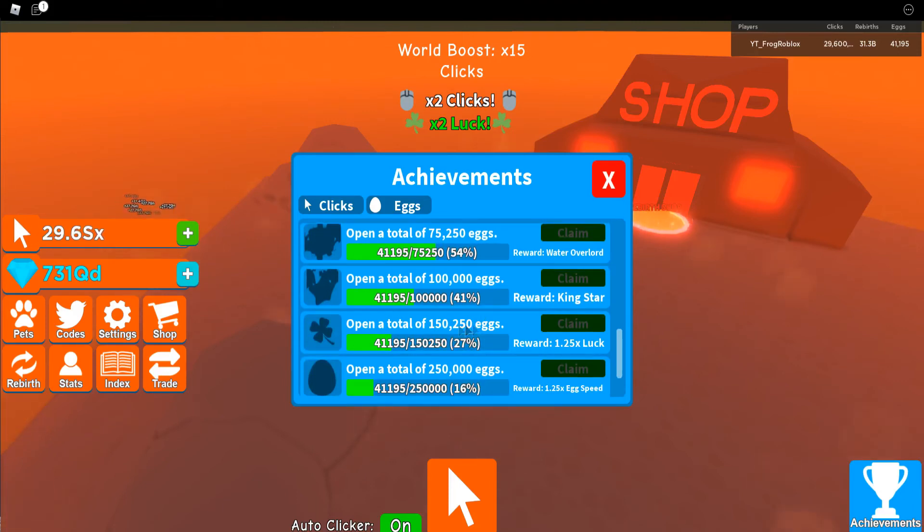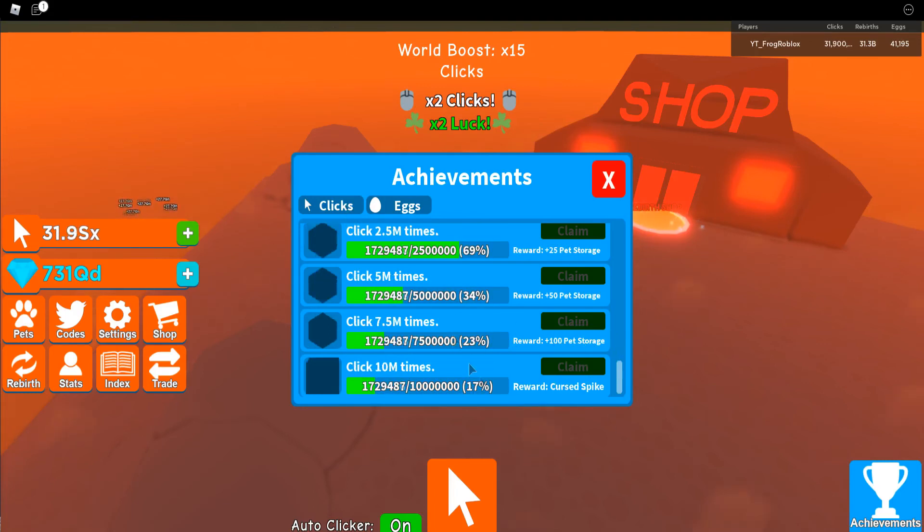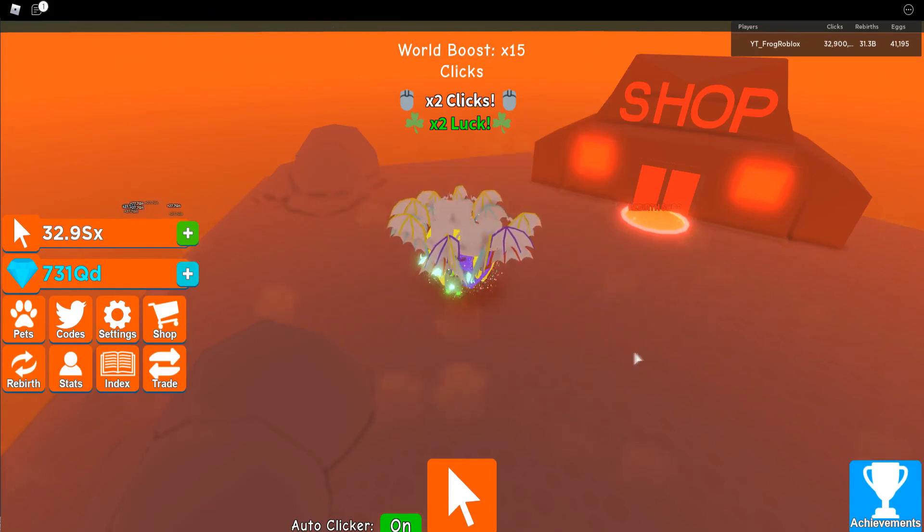A king star for 100,000 — times 1.25 luck — for 150,250, times 1.25 speed for 250,000, and a Reflectis for 500,000. I think the Reflectis and the cursed spike are going to be pretty good pets — that'll be pretty cool.